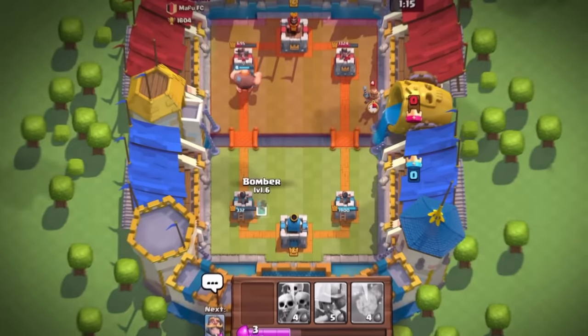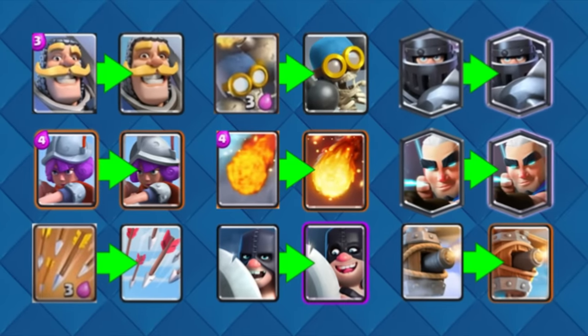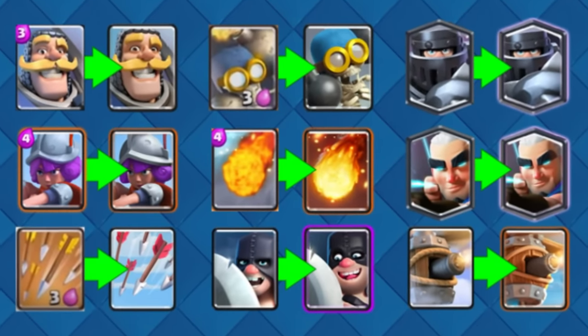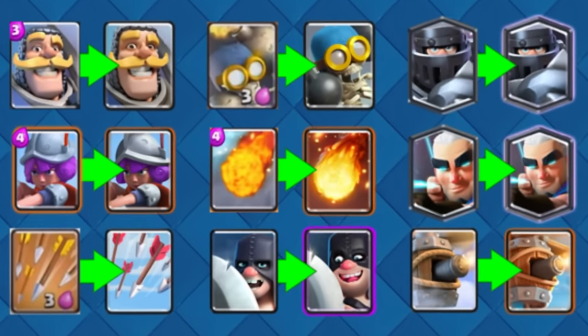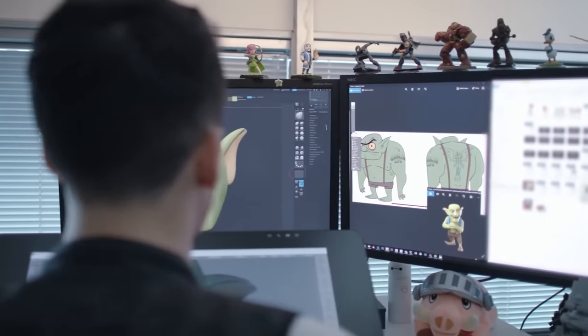Number 16. Many card designs used to look a lot different, many of which had an old school look to them. Clash Royale took all of these old designs and replaced them with new, brighter, and clearer designs. Weirdly, now Clash is starting to replace those with ultra new designs.